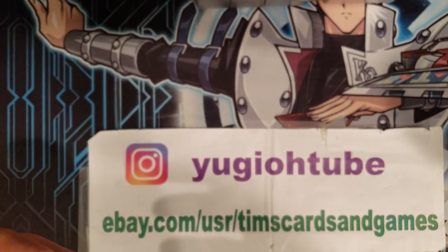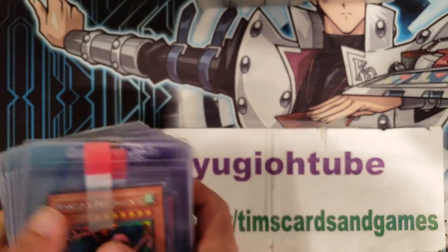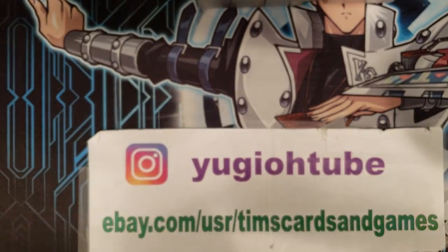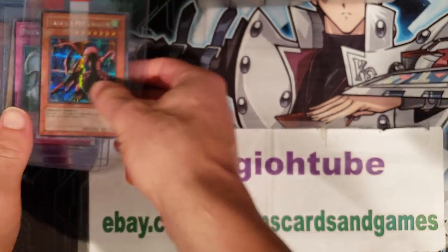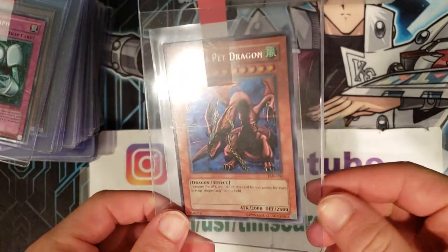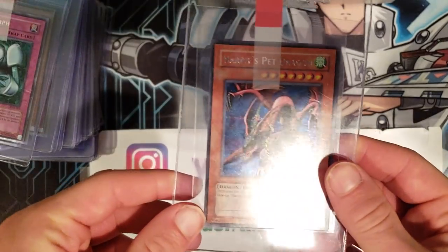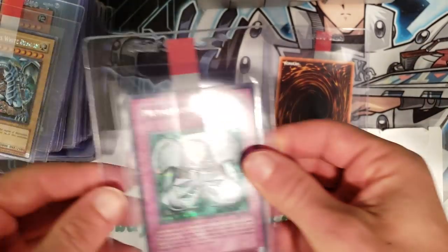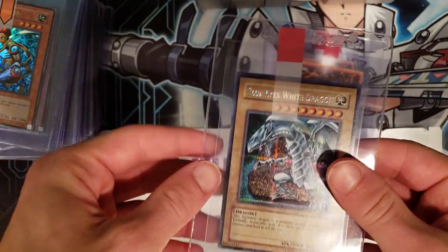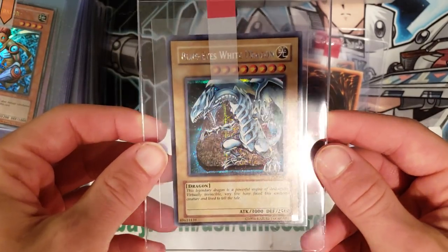So now we're going to move on to the second 50 cards — a lot of these are actually going to be some Yu-Gi-Oh. We start here with a Harpie's Pet Dragon from Forbidden Memories. We continue on with Metal Morph — Forbidden Memories Yu-Gi-Oh promo from the PlayStation. And we have a Blue-Eyes White Dragon from the PC game — look at that prismatic foil. PC Kaiba. Here's a D.D. Warrior from Tournament Pack 7 — these are getting up there in price.